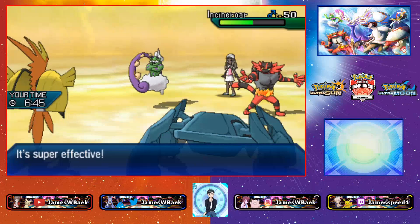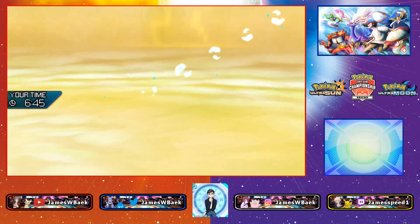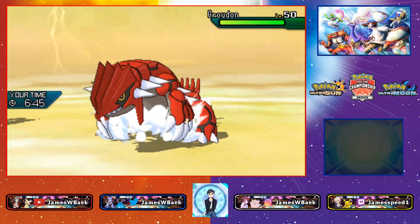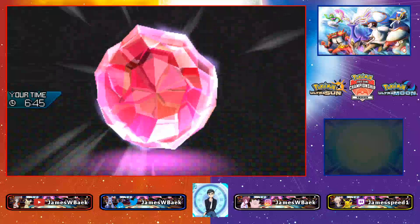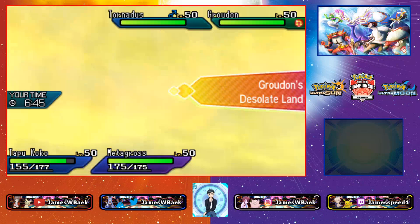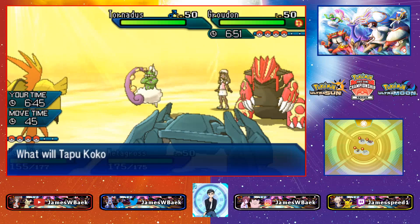Fake Out is going to come out into the Tapukoko slot as Tailwind does go off. I'm guessing Incineroar is probably faster than my thing. Here comes Stomping Tantrum into the Incineroar. Oh, what? Eject button! Oh no — that's Groudon coming in and we just lose. You gotta be kidding me. How was I supposed to predict that? This is not how you want it. You hate to see it.